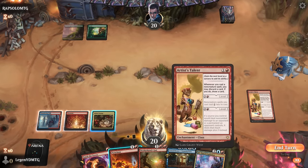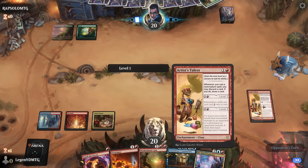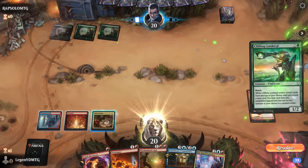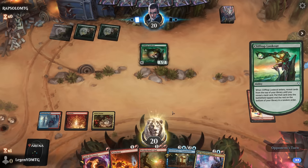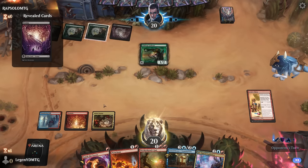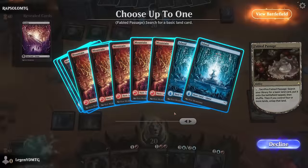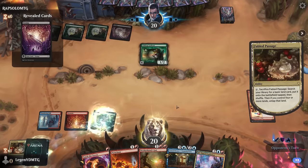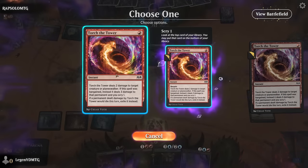Not as good as an untapped land would have been — then we could have unlocked level 2 on the Talent, though it is a class enchantment. Looks like a ramp deck — Sapone is a ramp deck, black-green. I could take out the Lookout just to discard and draw with the Talents. Don't think Pyroclasm is going to be all that necessary.